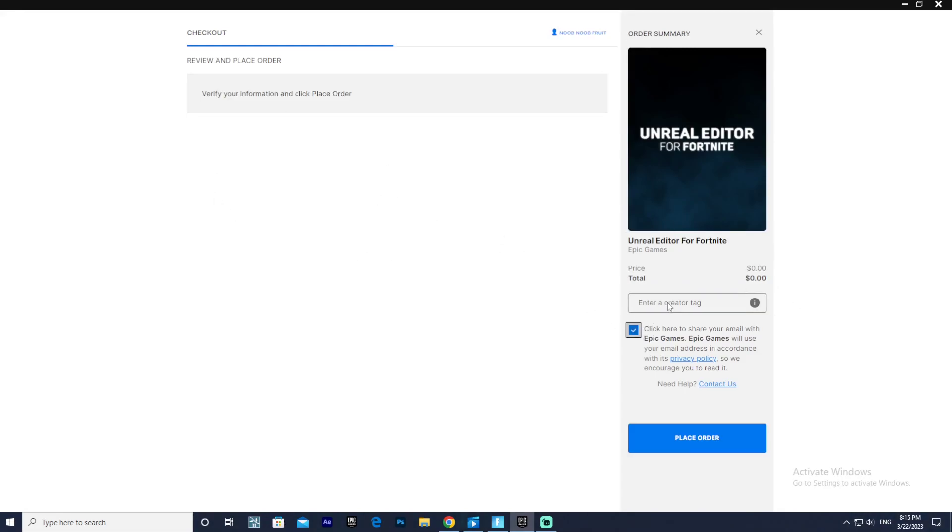So just click here to share your email — yeah sure, why not. Then enter a creator tag. You can use mine if you want — I'm not sure if it'll work because I haven't created a map yet. So 'NOOB-NOOB-FRUIT' — there we go. That is the code, go ahead and submit.